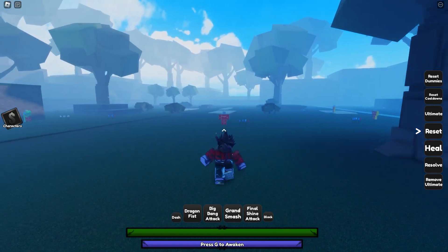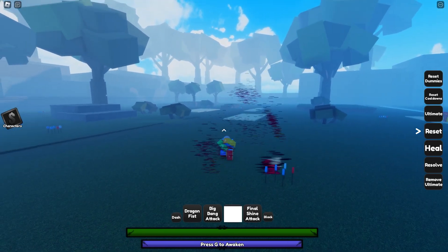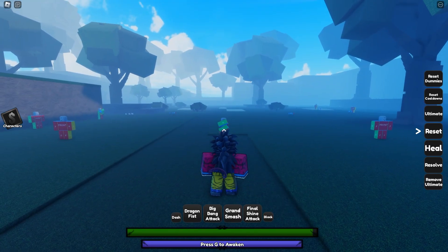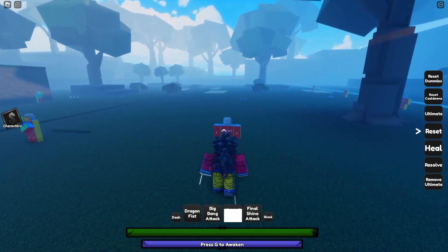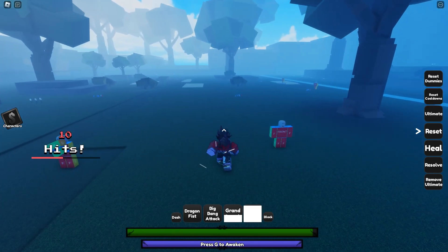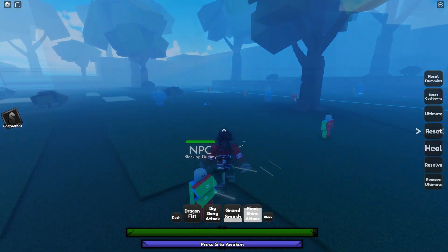The next move is Grand Smash, which is a charge that has a ton of range. When you land it you get a grab and it's basically a combo extender, but it is blockable. The final base move is Final Shine Attack — Vegeta's move. When you click four you get Vegeta's signature Final Shine Attack, and that move goes through block.